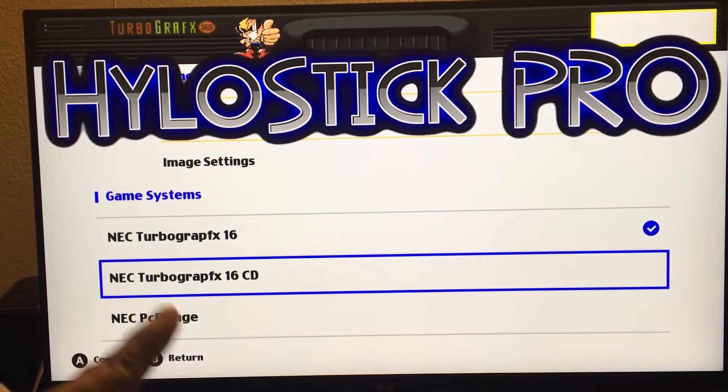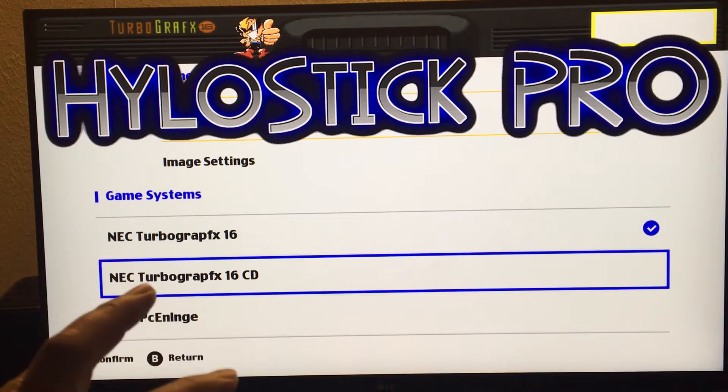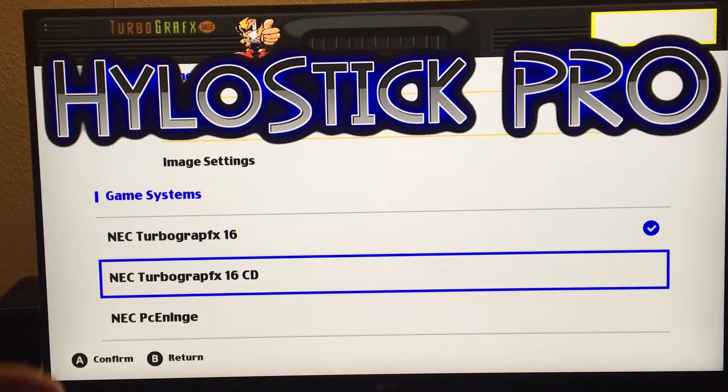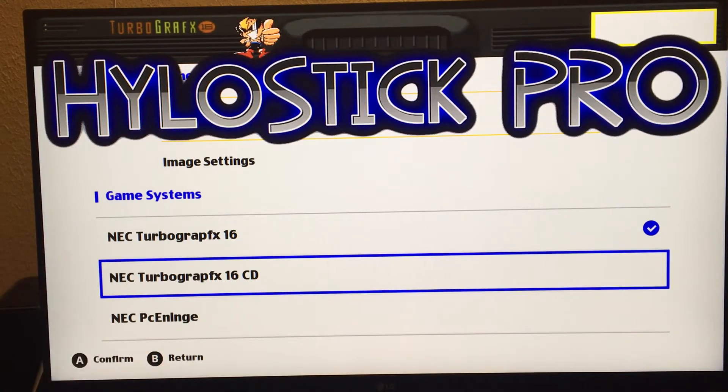I do have a video about this so you could download it. Also, if you haven't hacked it, hack it first, then download it. That one does not have the add-on — the add-on has Retro Plus, TurboGrafx-16, Sega CD, and I'm going to be working on PC Engine, PC Engine CD, and Turbo 16 CD as well.